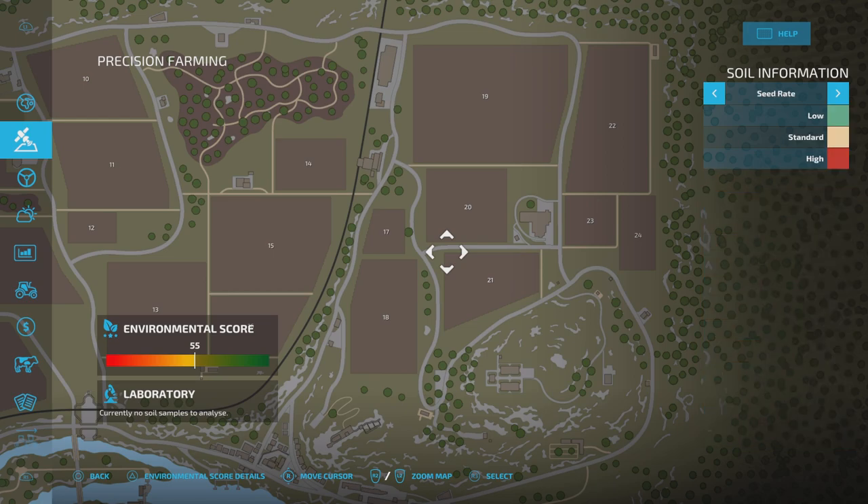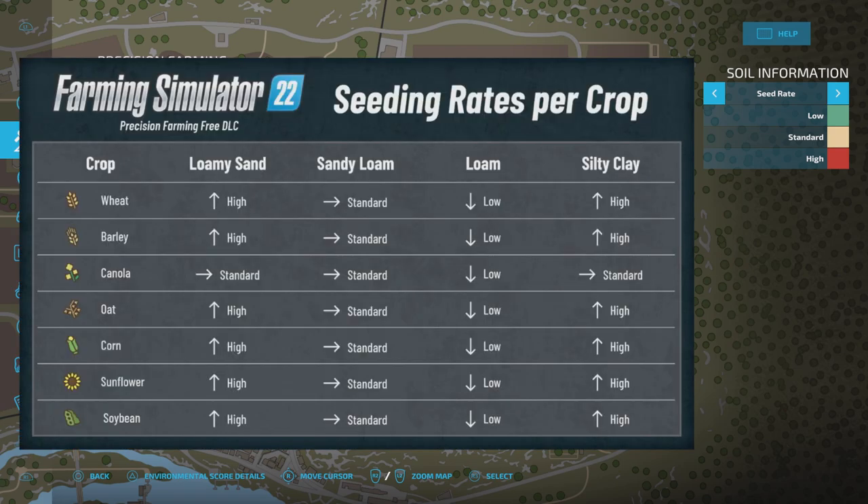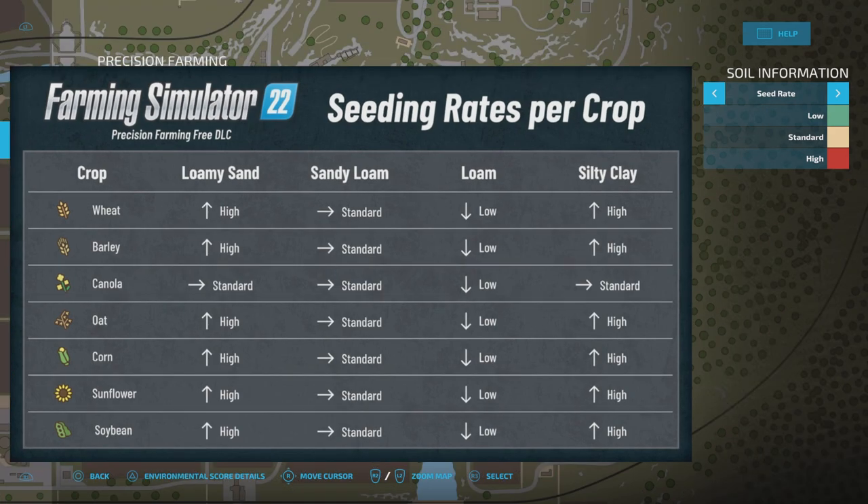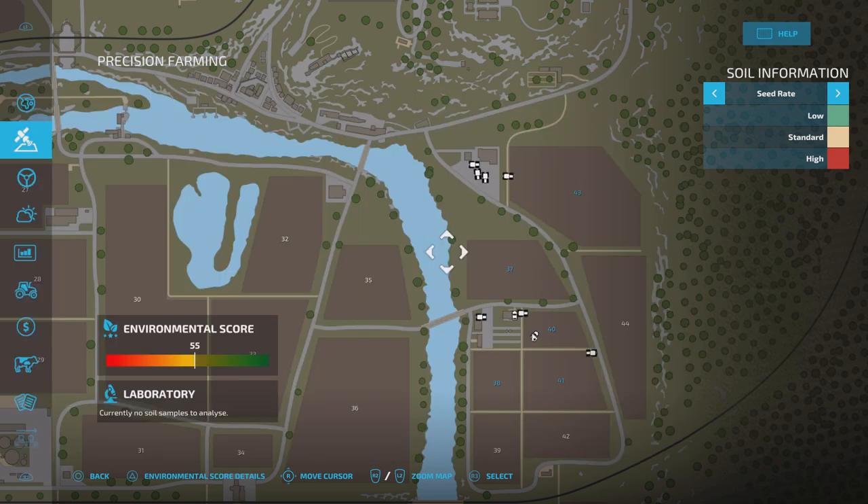Then you've got yield, which tells you what yield is going to be, and seed rate, which is a little bit different. The seed rate screen shows what different crop types require down the side, and depending on the soil type, how high, standard, or low the seed rate needs to be. For loamy sand, wheat requires a higher seed rate than sandy loam. Loam has a very low seed rate requirement — it's to do with the ground type and crop emergence.